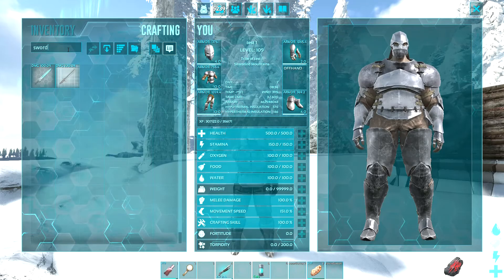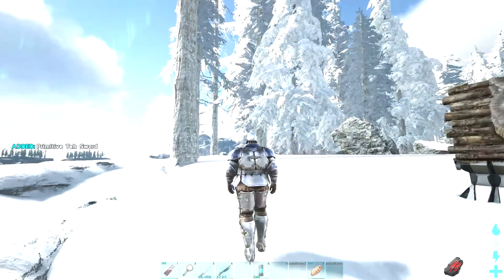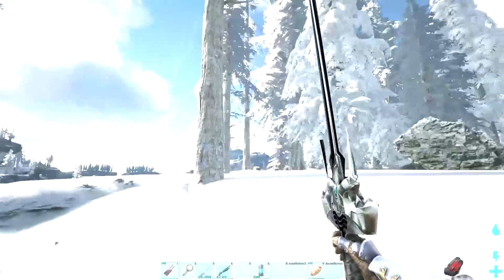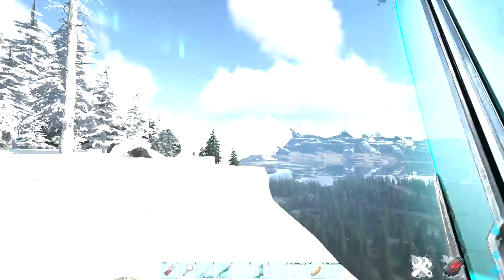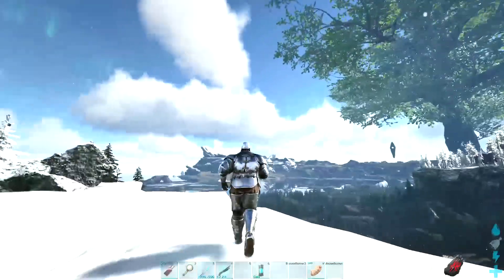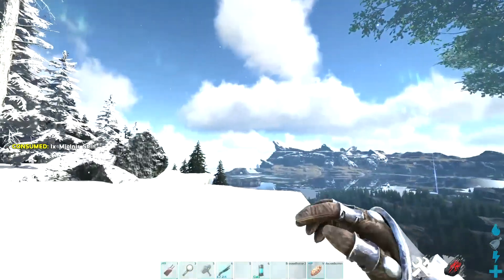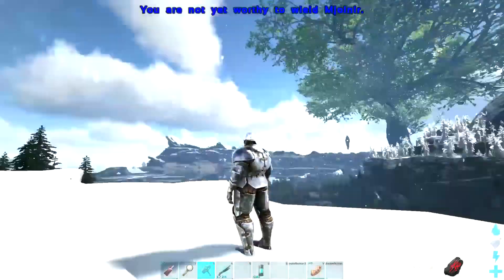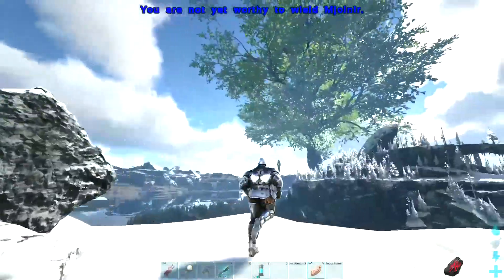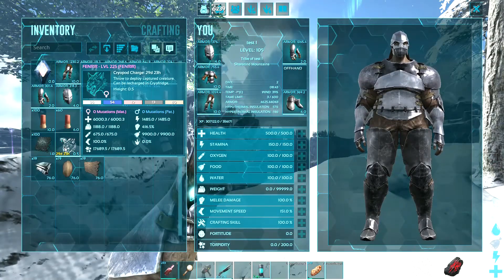Let's do the ultimate test — let's get a tech sword. Oh, we got 500 element for that — that's a lot! I mean, I'm not surprised because that's an insane boss fight. And let's put the Mjolnir skin on it. Oh this looks so cool. I'll probably do that in a later episode.